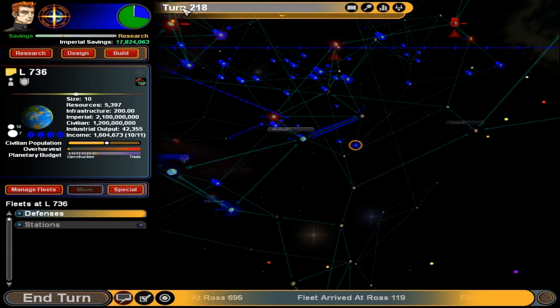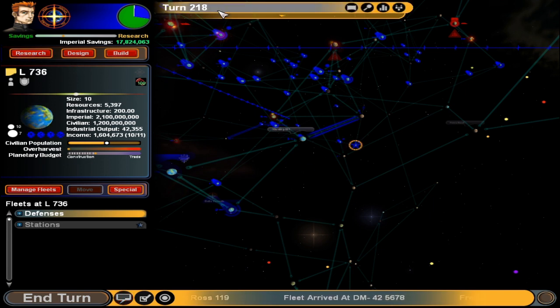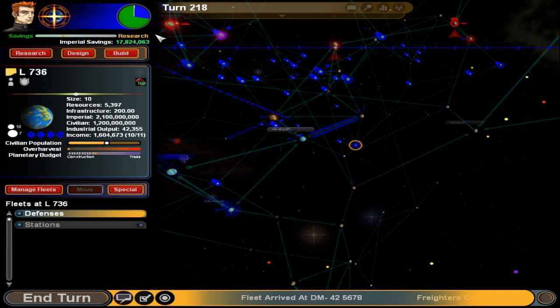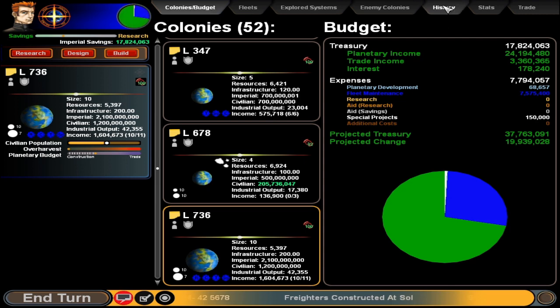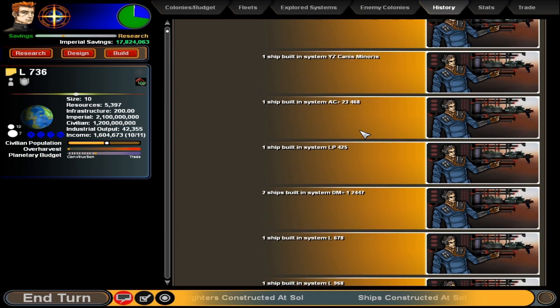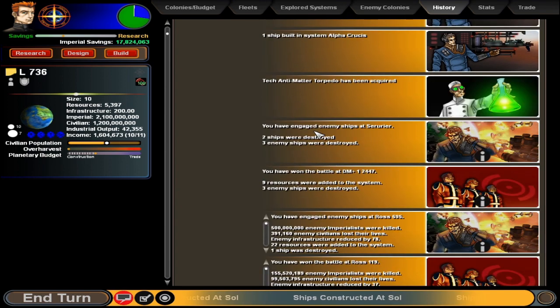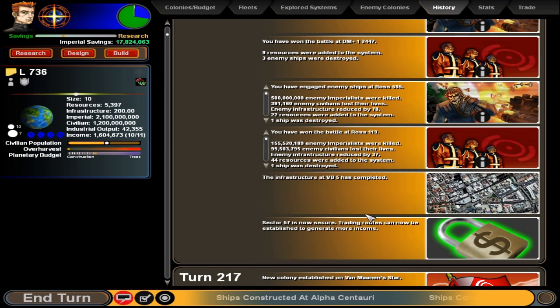Hello, this is VinFornier and here's turn 218 — or I may as well end at the end of each battle, so it'll be turn 219 by the time I'm done, but it'll be after the battles anyway. Let's go to history and see if we have any incoming fleets to deal with. Here's all the news from the last turn: ships destroyed, engaged enemies at Suria, won the battle at DM12247, engaged ships, won the battle there.